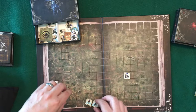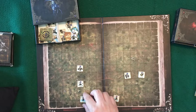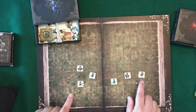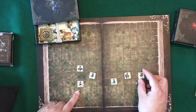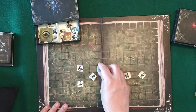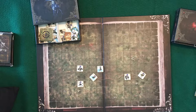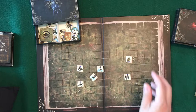Everything's laid out onto a grid. The numbers on the units — on the left you're going to see a number that corresponds to movement, telling you how many squares they can move. You can also rotate 45 degrees. Position matters — for instance, swordsmen can't be attacked by arrows from the front. You would have to get arrows coming in from the sides or from behind.